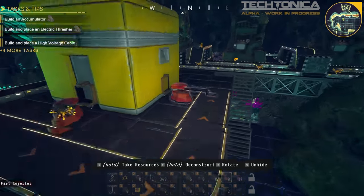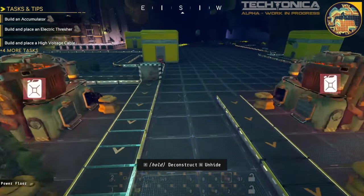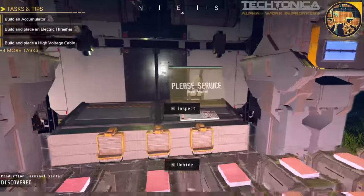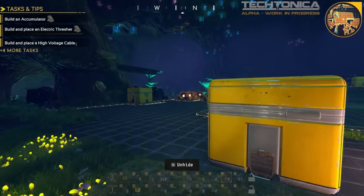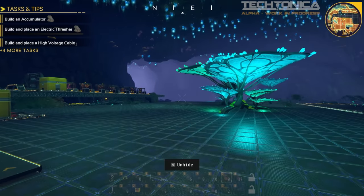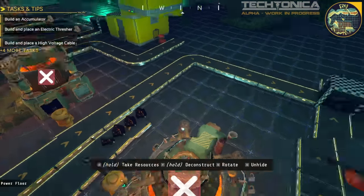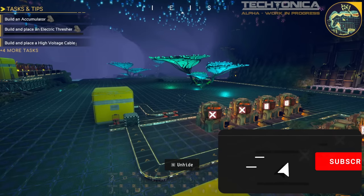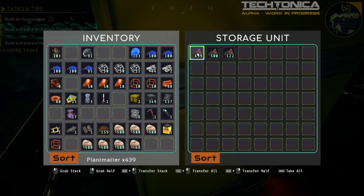Welcome back to Tectonica. In the last episode we redesigned our factory, and today we're going to continue but first we're going to hit the next tier — mining drills, smelters, conveyor belts, inserters, processor units. I want to get electric stuff going before we start expanding, because I feel like electric is going to be the basic stuff we use. So we're going to fuel everything up and start making things.